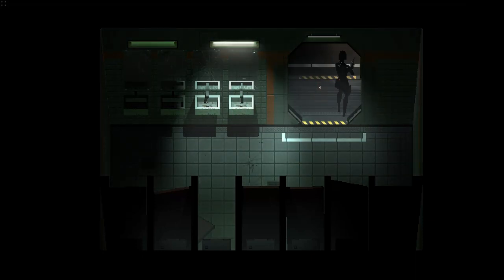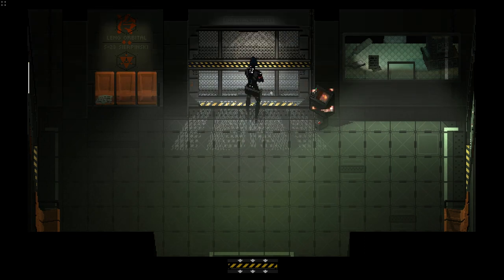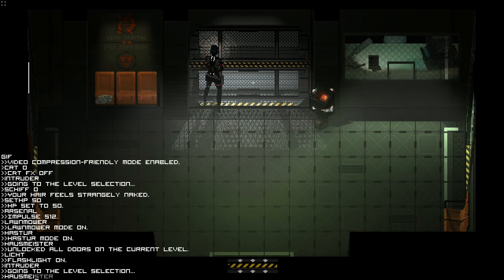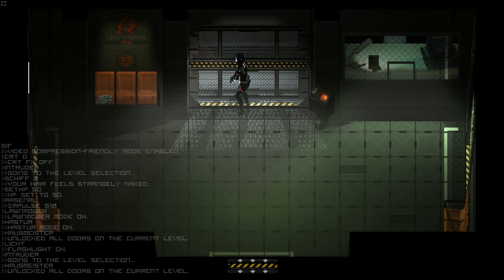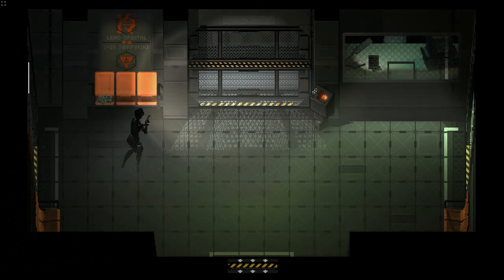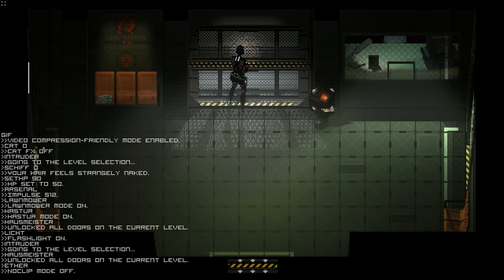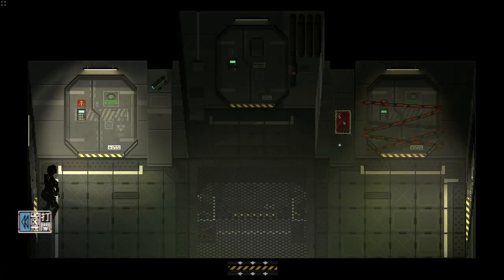Signalis' code showcases a pair of devs slowly putting together a masterpiece, chiseling away at the marble of code to produce the sculpture we love and adore today. However, some parts of their method and the past of the project still remain in the corners of the code, and today we're going to be talking about some of those remnants — lost assets and storyboards that never made it to the current game.